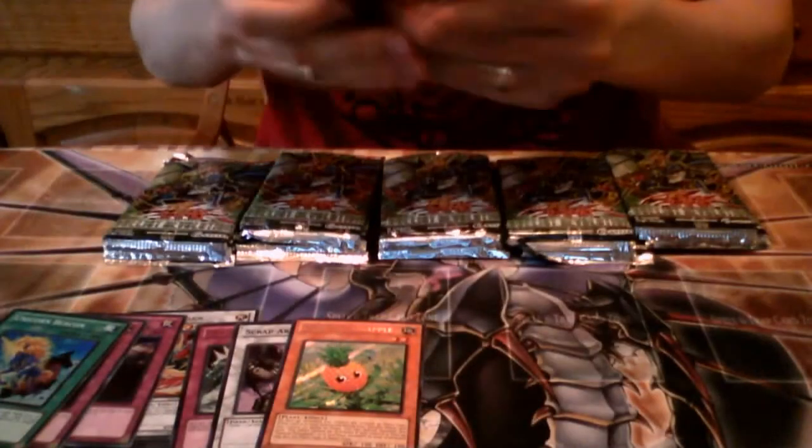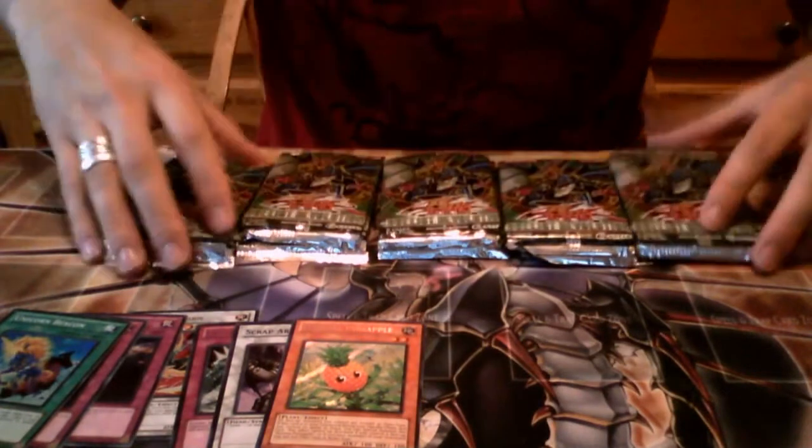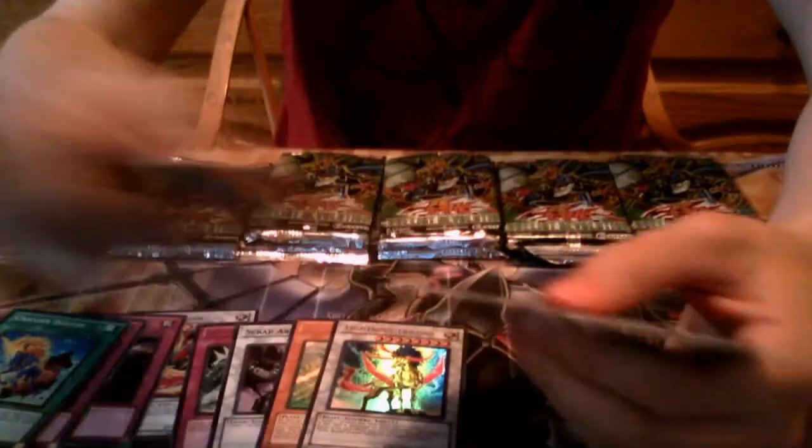Horn of the Phantom Beast as a rare — two of those now. On to the back row — special edition number six. And we have a Lightning Tricorn, another Ultra Rare — sweet! That's awesome. And another Amazonist Village as the rare. Wow, that's crazy.